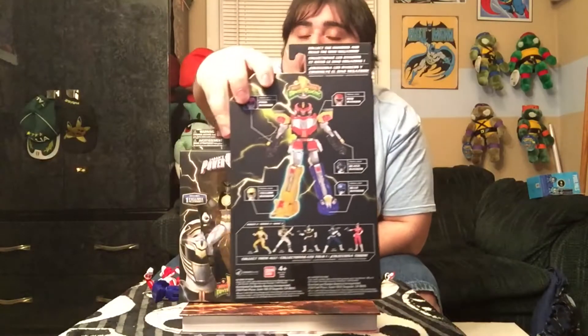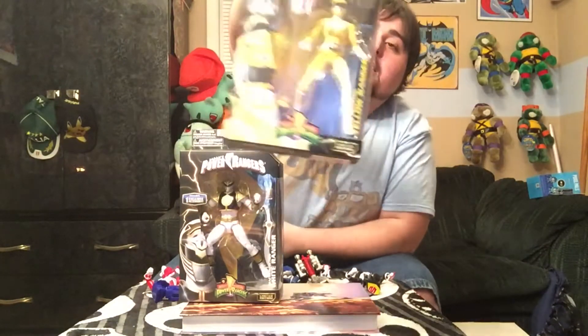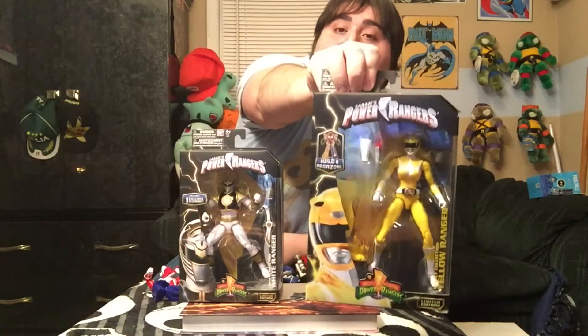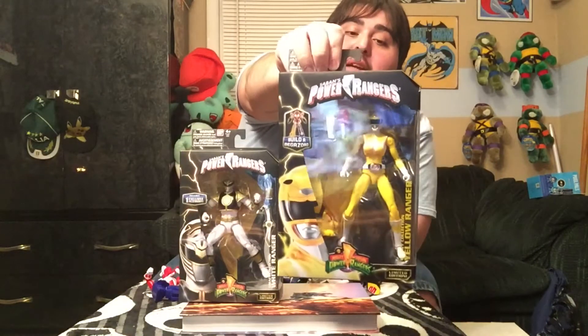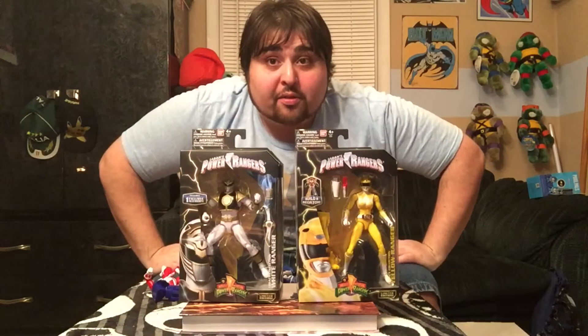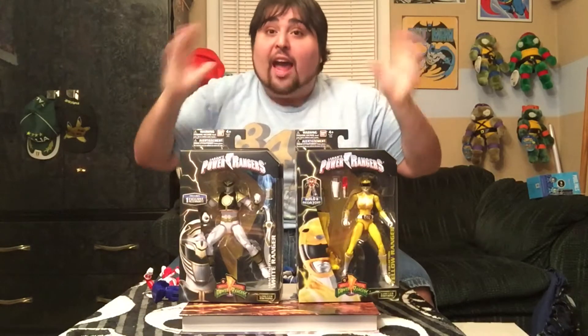Now, you guys, on the back of the box it says 'build a figure.' The Yellow Ranger is the last piece of the Megazord that I needed — she has the right leg of the Megazord, and my Megazord will be complete. So after I unbox these and show off the figures, I'm gonna show you all my figures together and then put together that Megazord for you guys. Without further ado, we are just gonna hop right into this unboxing. I've had these for a few days and I just haven't had time to do the video until now.